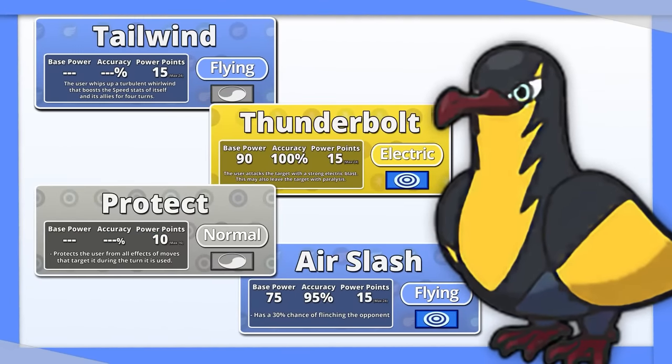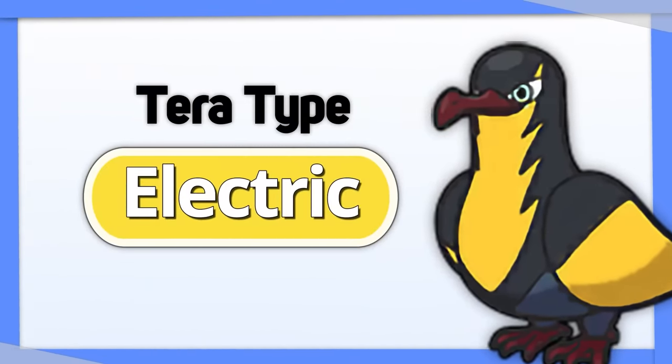Kilowattrel: like Pawmot, its 4 move slots are all taken up by moves of its typing. Tera Electric is your best bet.